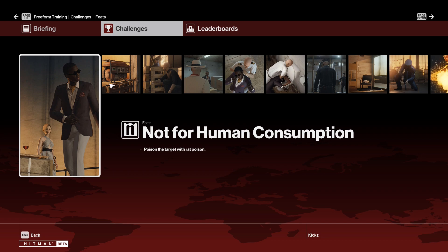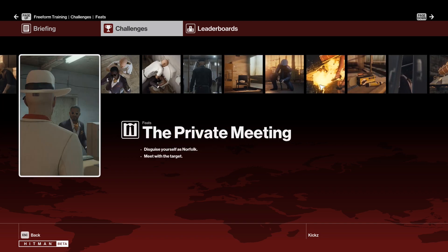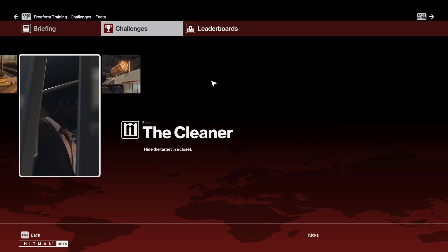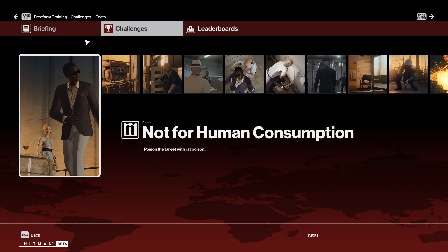We can't obviously do all of them at the same time because we can only kill the guy once, though it would be cool to be able to drown him in the toilet - that would be pretty awesome. So it seems you have a lot of freedom in how you kill him. We'll see if we can do a few of them at the same time. I'm not going to remember all of them, but let's see if we can do a few. So let's start.